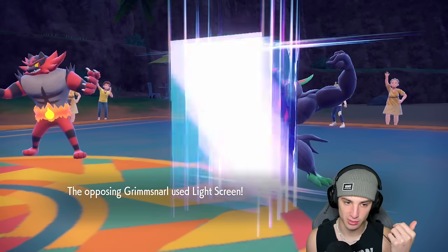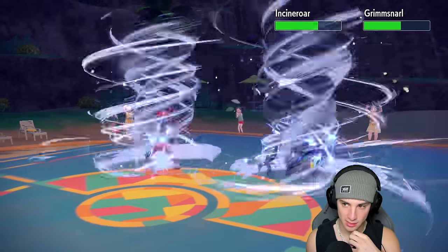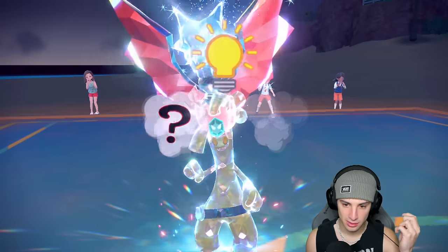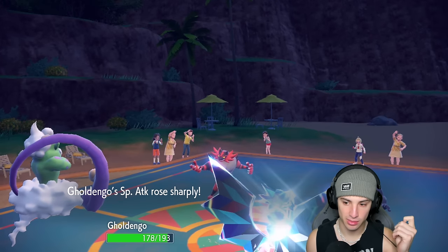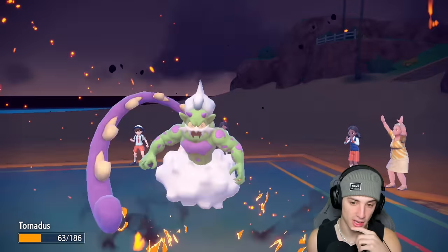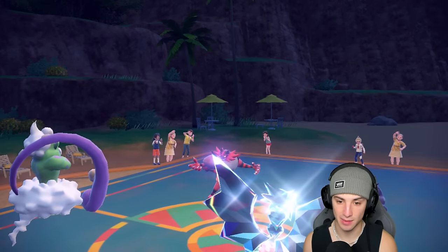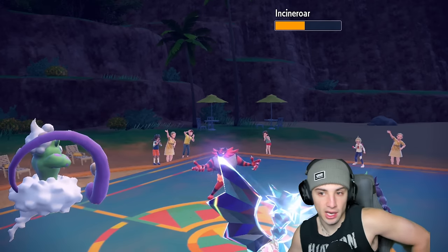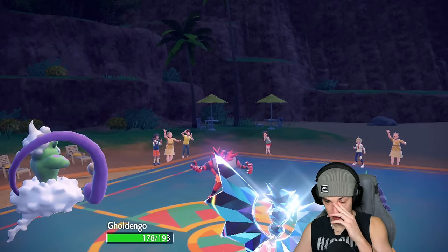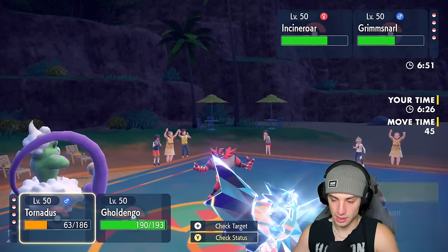They end up setting up Light Screen and Bleakwindstorm connects — chunking up some damage. And there's a Flare Blitz going into the Tornadus slot. Tornadus now takes some damage. I think now is a perfect time to pop Make It Rain and go for a Tailwind at the same time, getting speed for the rest of the squad.